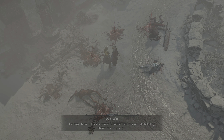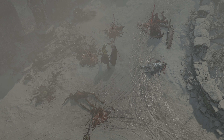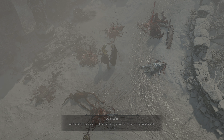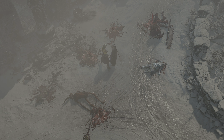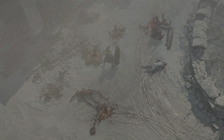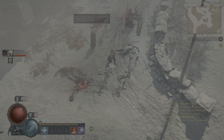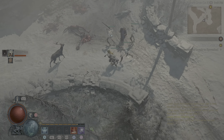This is the angel Inarius. I'm sure you've heard the Cathedral of Light babbling about their holy father - well, he's real. An angel walks among us, and when he learns that Lilith is here, blood will flow. They are ancient enemies. They'll drag the whole damn world into their feud unless we can stop it. Don't linger - Kyovashad lies just ahead.